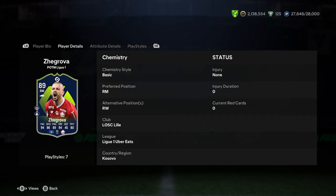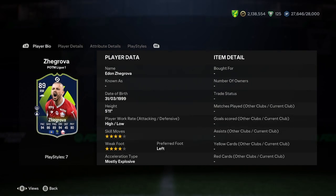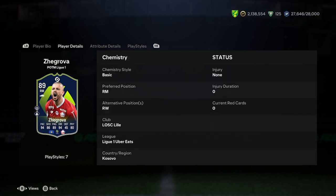He's a left-footed player on the right wing. Can he go over to the left wing? No. Some people will like that, some people won't. He has got 4-star weak foot, so he can use his right foot as well, so that's not too much of a problem.